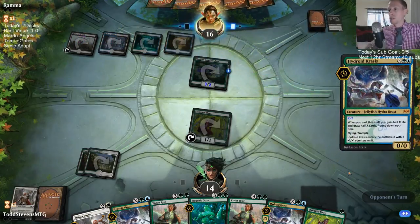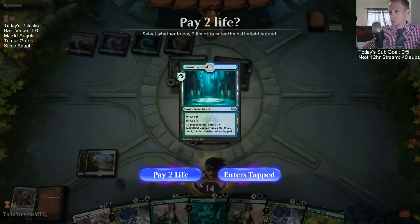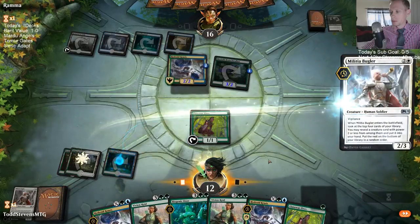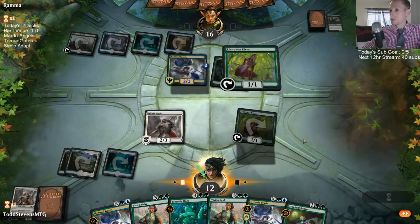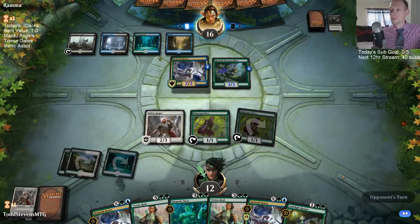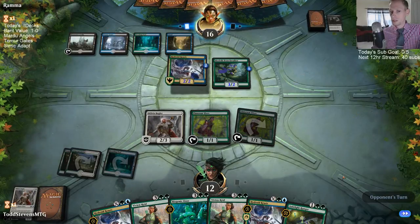At least not a Chupacabra. We're not in the worst spot here. Vivian can kill the Krasis; Bugler trades with Branch Walker. Not doing so bad — both of us have six cards in hand.